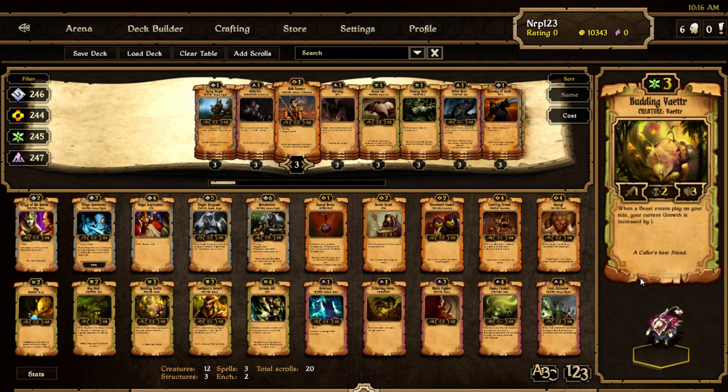A new Vetter — Budding Vetter, the third Vetter. Now there's a 1-cost, 2-cost, and 3-cost Vetter. I think Vetters should be considered beasts — that'd be cool. When a beast enters play on your side, your current growth is increased by one. Current growth — that's not permanent growth. It's not too good, but it will help you get more stuff on the field at once. I think it will be generally played.